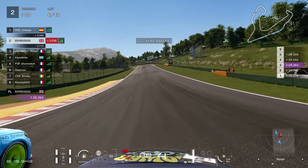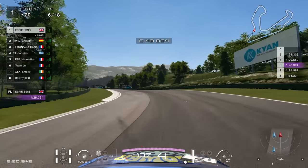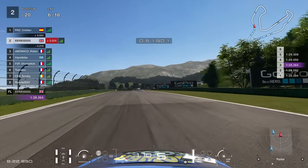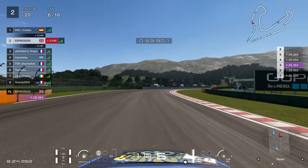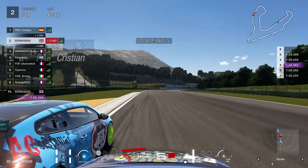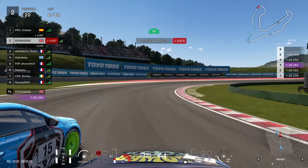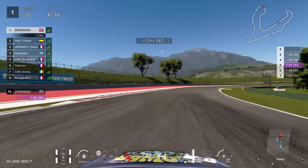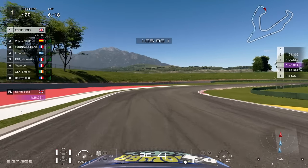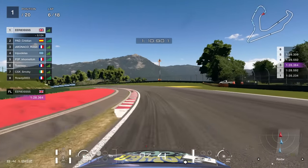We're now side by side with the Scirocco — mano a mano with a fellow VW. I'm on the outside which then becomes the inside. He tries to cut us off, there's a little bit of contact, and then we get a nice little bump from the e-Monaco driver behind which keeps us alongside into this right hander — the double right — which means he's got no chance. He concedes the position and we are now in the lead of this race.